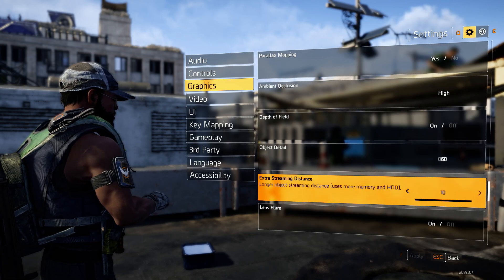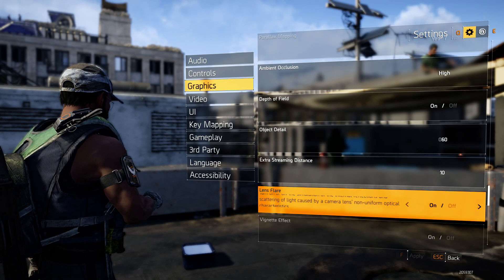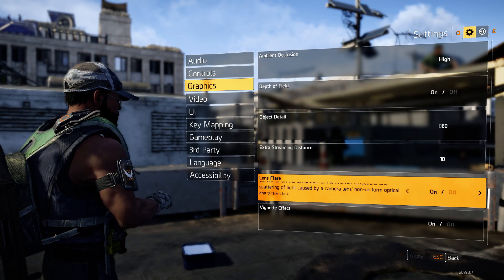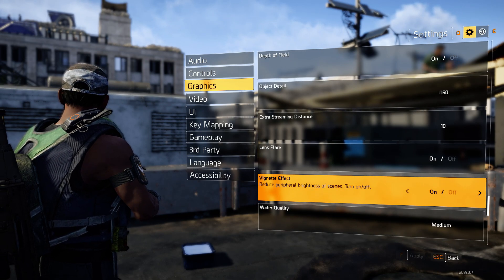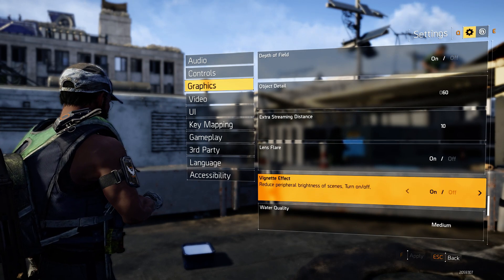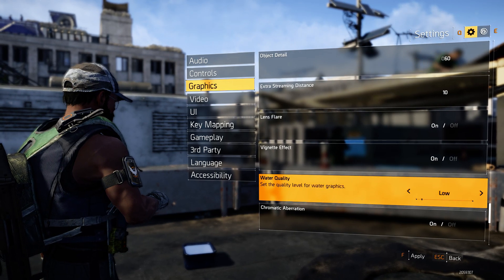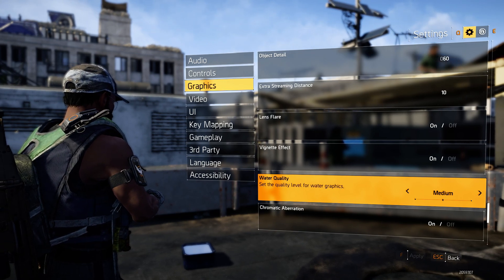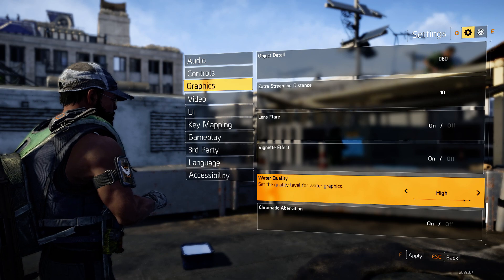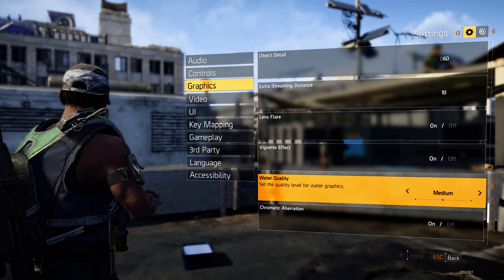Extra streaming distance — I don't know what that does but I left mine on 10. Lens flare at 100% — makes the game look so much better. Water quality I recommend on Low because it does take up a lot of graphics power, but if you can't run High, at least try Medium.